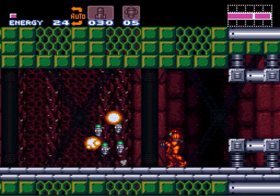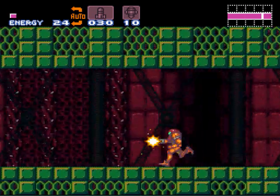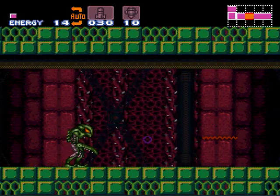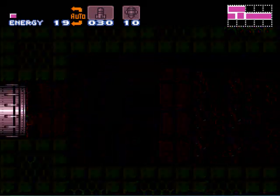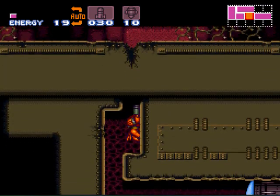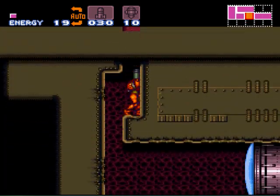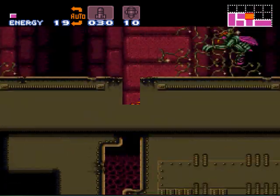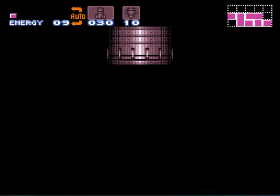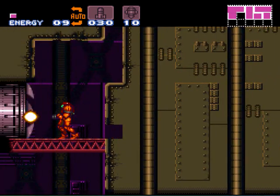Let's go back through here — now we're actually going to head into Norfair and do a little digging in there and see what we can get. We've got to wall jump up out of here since we don't have the high jump boots. Wall jumping is the most important technique to learn if you're going to skip anything in this game — you've got to learn that first.